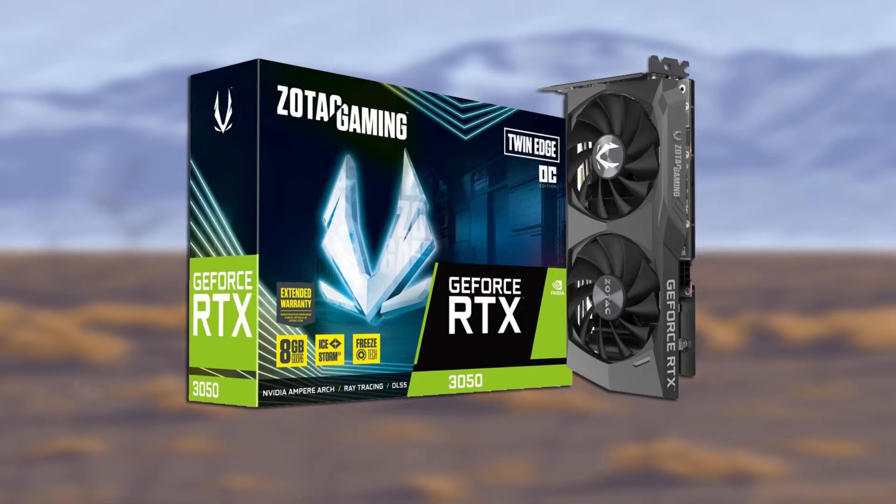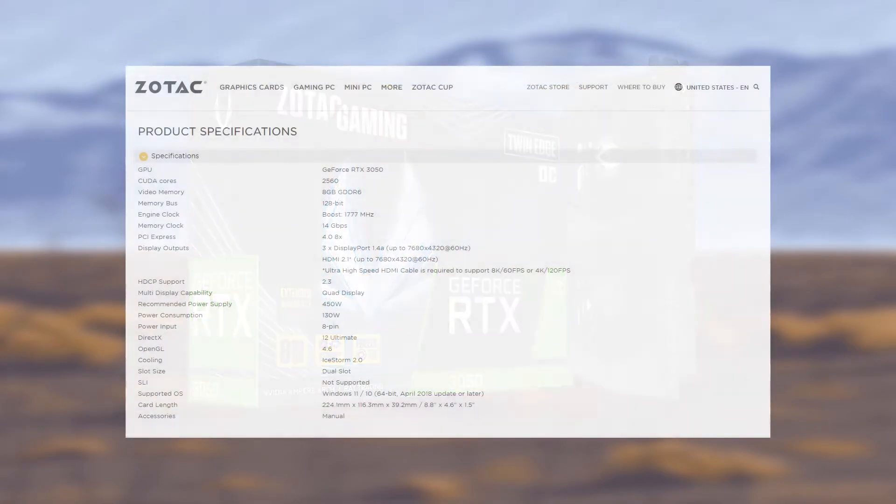My card that I bought is a Zotac Twin Edge OC. As you can see here it has 8 gigabytes of VRAM which is GDDR6. The core clock is 1807 and the memory clock is 14,000 megahertz. We have a power consumption of around 130 watts, and one of the main benefits is it only requires an 8-pin connector. When I measured the power from the wall it gave a figure of around 140 watts at maximum.